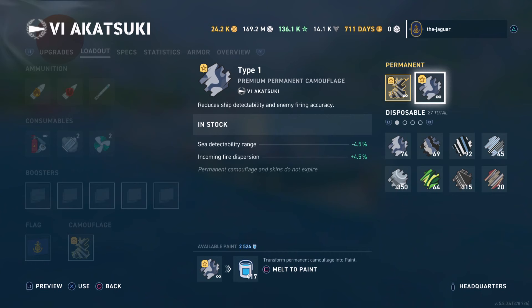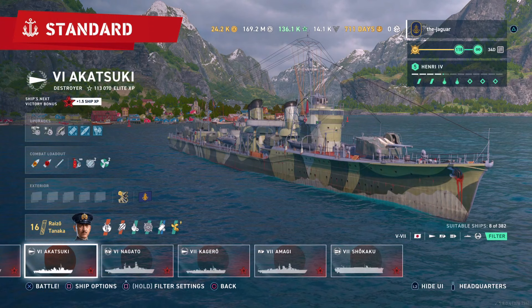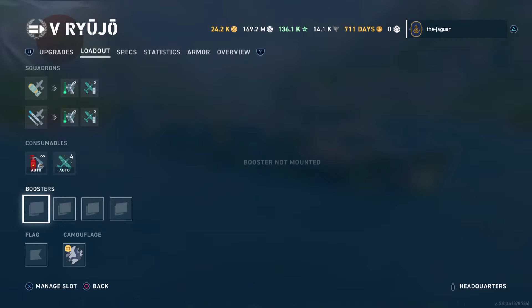The Type 1 premium permanent camouflage I'm no longer going to use — you can see down here it says I can get 417 buckets of paint back out of that, and that is what I'm going to do. I don't need that anymore. That's a great way to clean up a lot of your camos. I'll probably spend an hour going through all the camos on my ships and squaring that away.